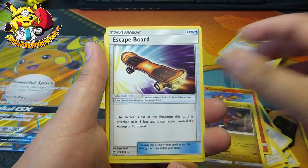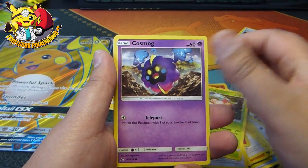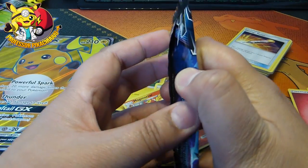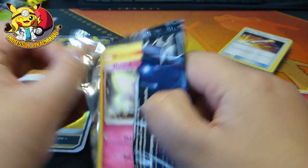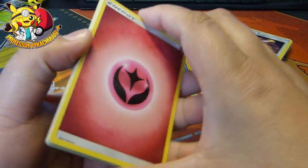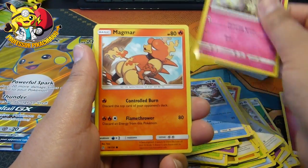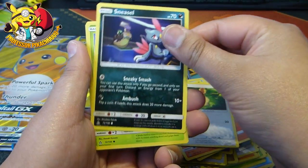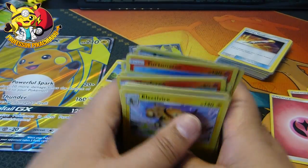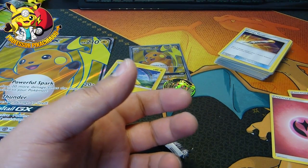Can we get something good? Energy, Escape Board, Grotle, Cynthia again, Eevee, Eevee, Eevee, Sneasel, Lickitung, Exeggcute, Cosmog, Monferno. Deep breath, deep breath. Energy, Grotle, Cynthia again, Manaphy, Marlo, Magmar, Eevee, Sneasel, Carnivine, Abomasnow. Guys, nothing.